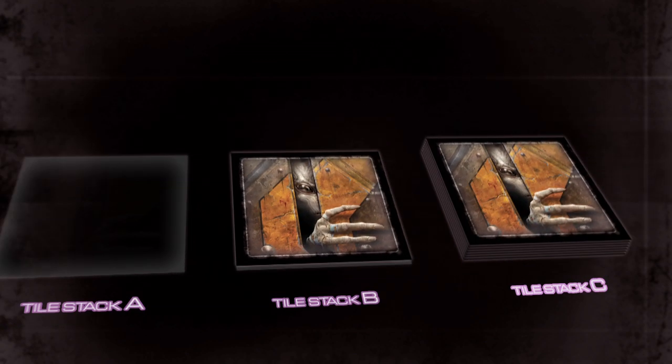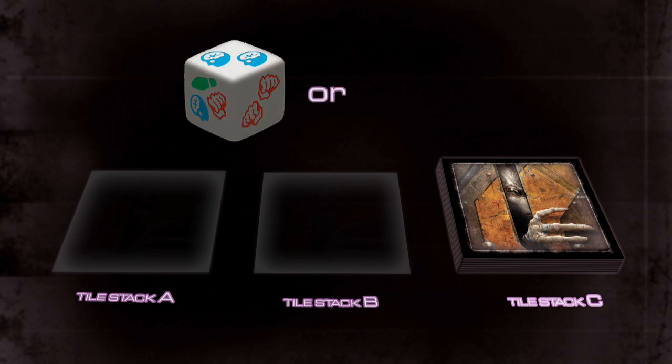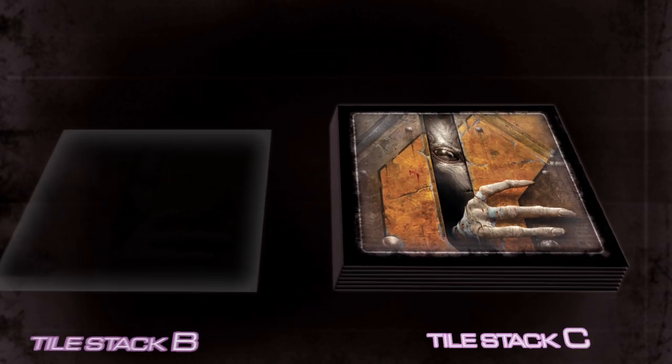Once stack B is emptied without the specified tile being found, a peek is successful if the roll result is either the double or the single intelligence icon. After the specified tile is found, players no longer peek when exploring.